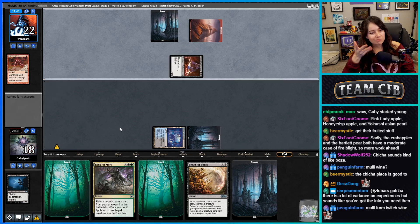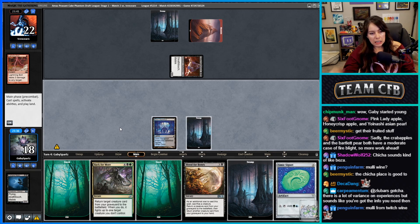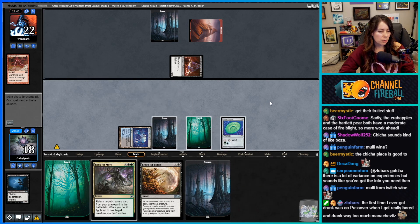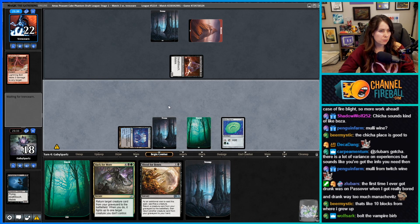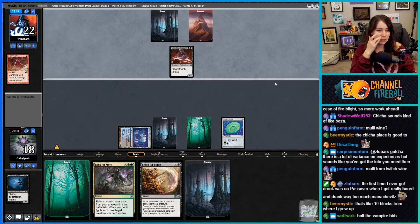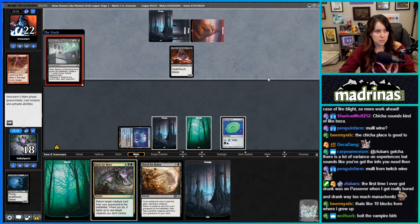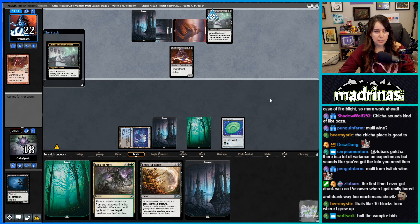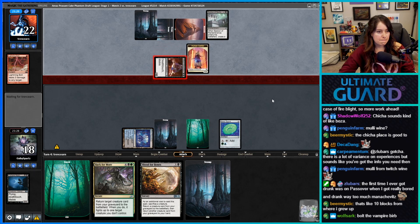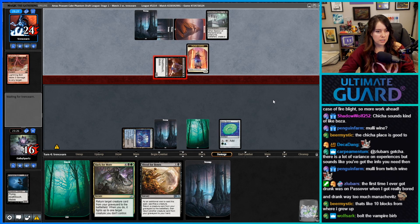We do need to draw a little something something — just any creature. Best I can do is Soap. We'll have Back for More soon but we don't really want to use it on this thing. We can technically Back for More next turn if we want. We need more stuff to fuel the graveyard — that's what this deck is missing. Really missing a Satyr Wayfinder or something. Bastion is annoying.